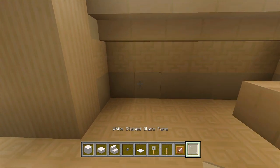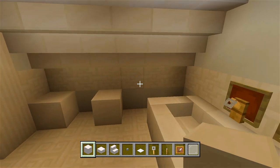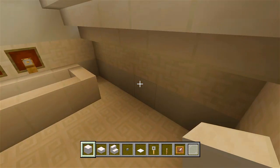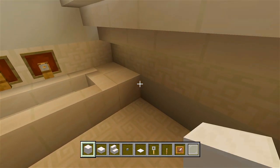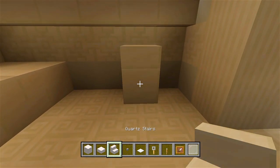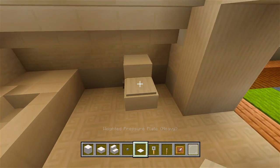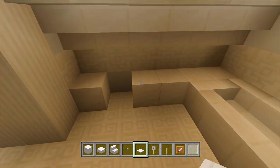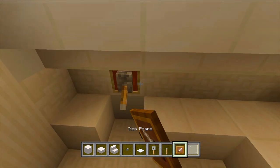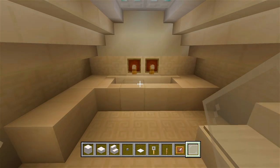Over here, just a block of quartz — we'll fill all this in for more counter space. Over here we'll have the toilet: a block of quartz, a slab, an upside down stair, a stone button, and a weighted pressure plate. And a lever pointing down with an item frame behind it — that'll be where the sink is. We won't have any white stained glass panes; we'll just leave it as a bathtub, not like a shower or anything.